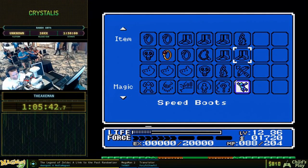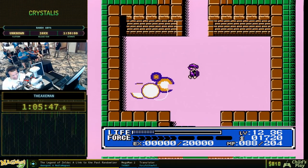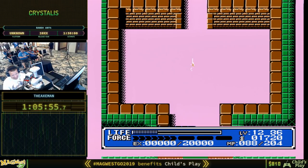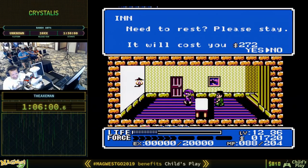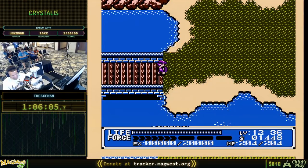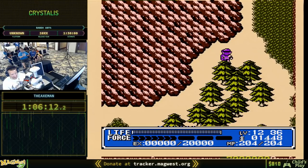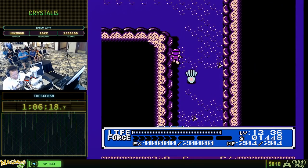We don't need anything else in the fortress — we full cleared the fortress. Now we just need those bows. We're going to start just clearing out different dungeons until we find these bows. There's an interesting thing that can happen: if we find the Bow of Sun and Moon first, two items in the final dungeon — one of them can be the Bow of Truth. So we're really going to hope that we find the Bow of Truth first.